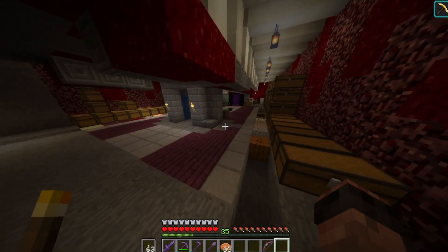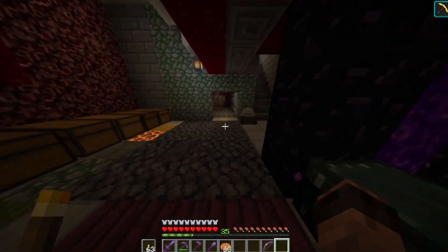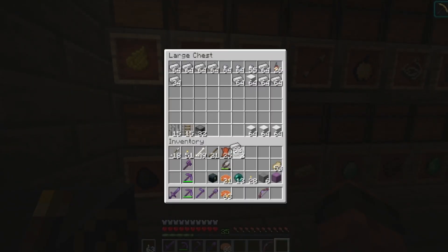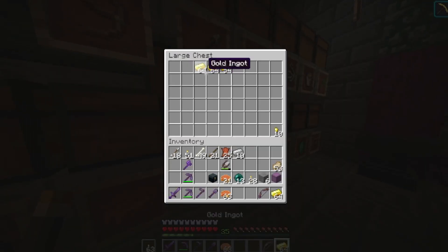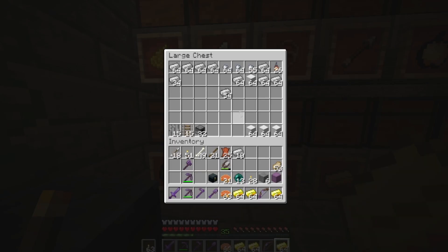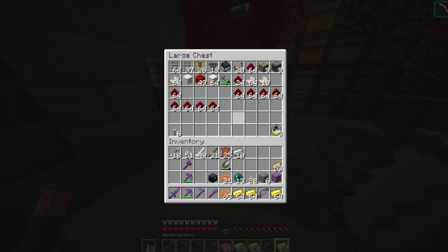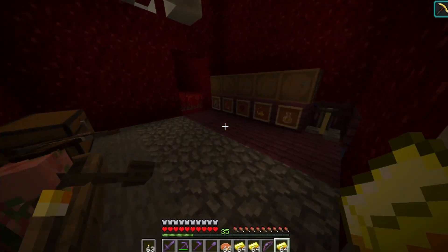I'm going to need chest minecarts. I'll count — ten. I need gold for powered rails but I don't have much gold. I'm probably going to have to make a gold farm, which I do have all the materials to make. I'll have 26 powered rails — that's not bad.